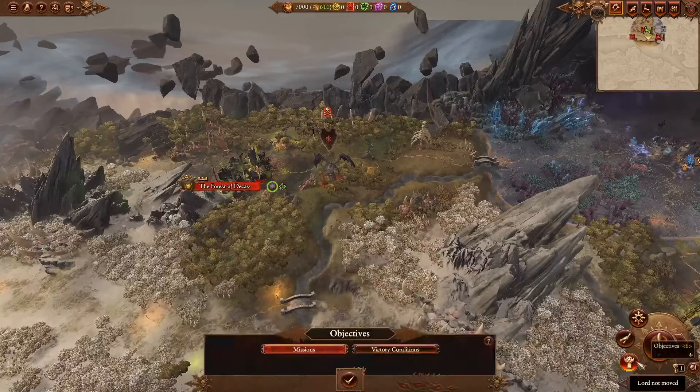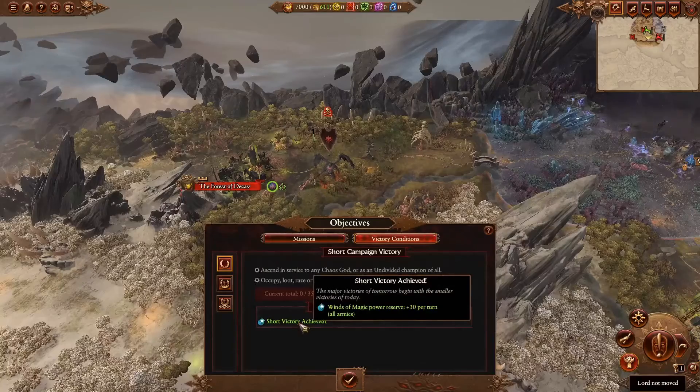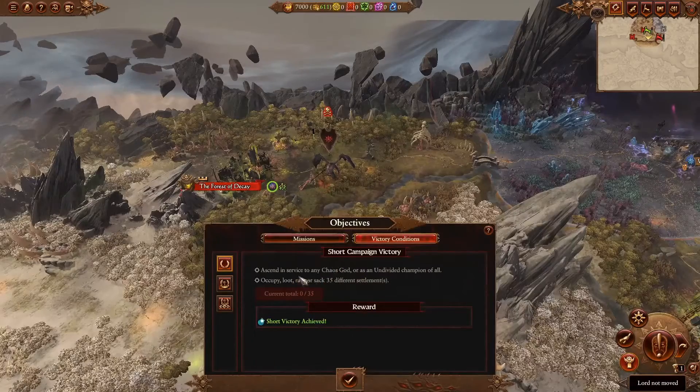For your short victory conditions you will need to ascend in service to any chaos god, or as an undivided champion of all — just another day at work. You can also occupy, loot, raise or sack 35 different settlements. If you achieve the short victory, you'll be rewarded with winds of magic power reserve plus 30 per turn for all armies — a very decent reward, particularly for the Demons of Chaos. This should take quite some time, as it is via glory and it will take a long time to accumulate enough to ascend.